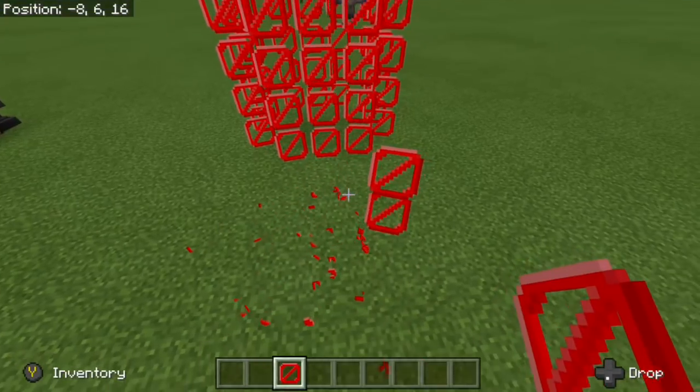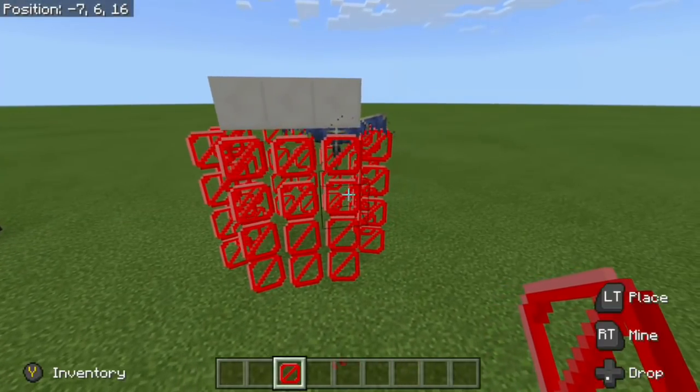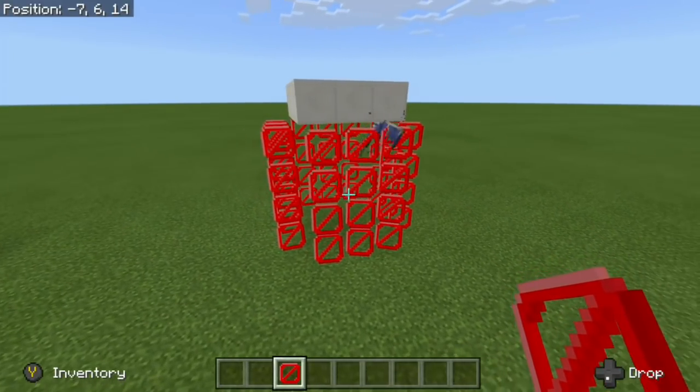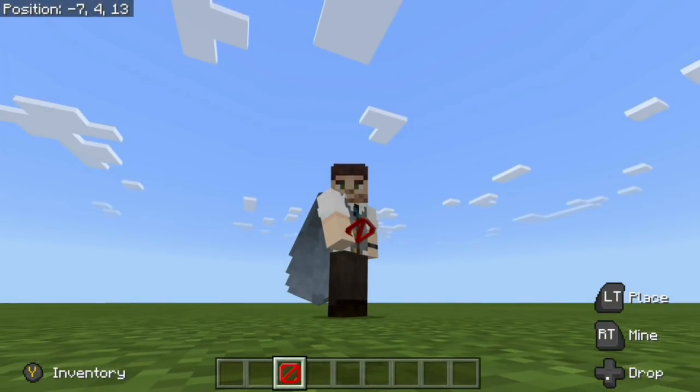This is especially useful for those of you who want to create adventure maps. Maybe you don't want players to go out of the area you've designed — you want them to stay on the course that you have set. That is where barrier blocks come in handy.